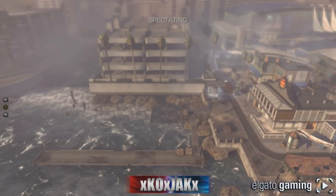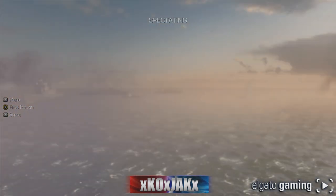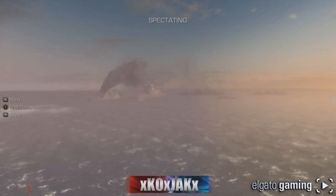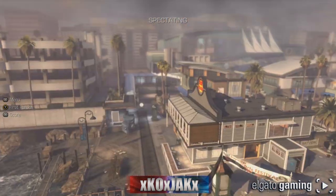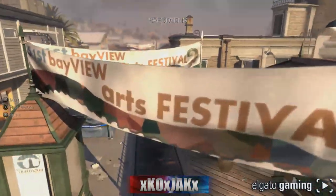Let's start over here at the lighthouse. The lighthouse is overlooking the bay — as it is Bayview — and you have your ships out there that will deliver what will end up being similar to your chem strike onto the enemy team from missiles from those ships. We're gonna go down here, start in a corner and work our way to the other corner.